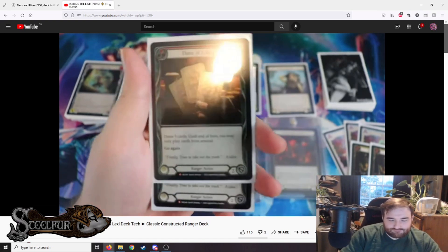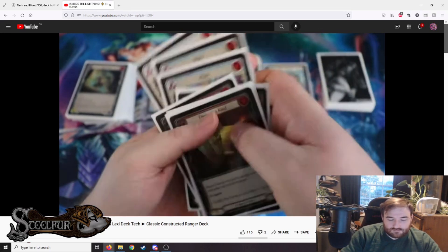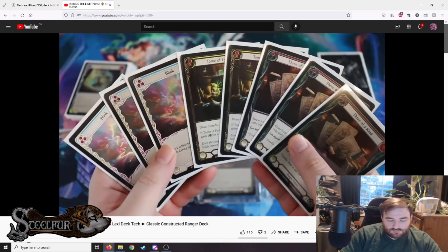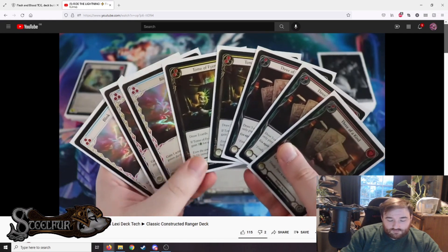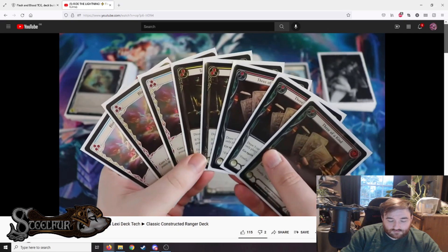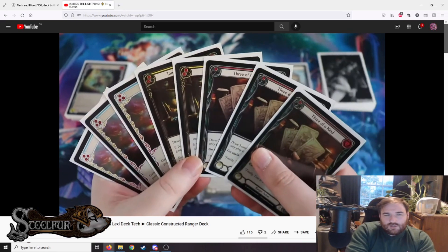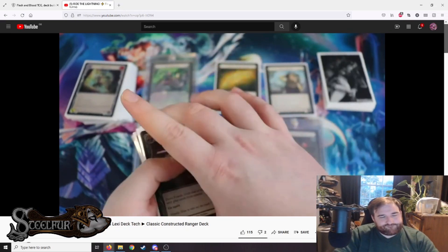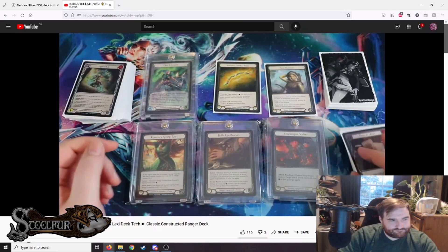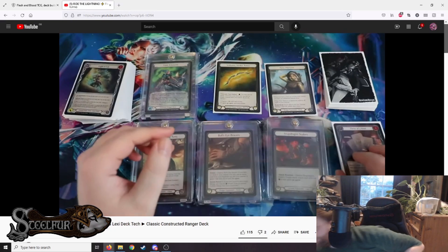Triple Blink, triple Three of a Kind, and double Tome of Fiendal — that package makes me so happy. You could try running three Tome of Fiendals, but two is a good starting option. Going forward while refining the deck we might cut it to one, which would be sad, or bring it up to three.